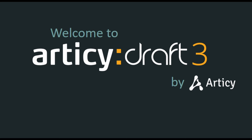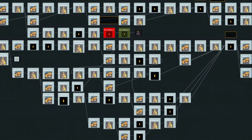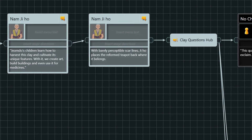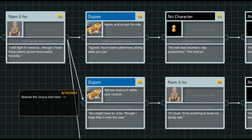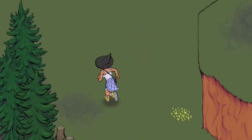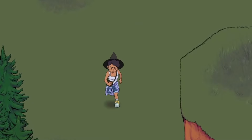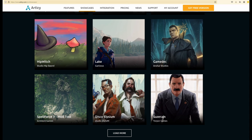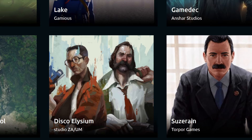This is Articy Draft. Articy Draft is a really powerful external app that lets you map out your game's entire story as a visual web. Just at a glance, you can tell what text is in what node, when the text splits into two different possible choices, and so on. We here at Studio Hipsword are big proponents of Articy — we used it to map out all the dialogue in our last game, Hipwitch. Here we are featured on the official Articy website next to... is that Disco Elysium? Yep, we're playing with the big boys.